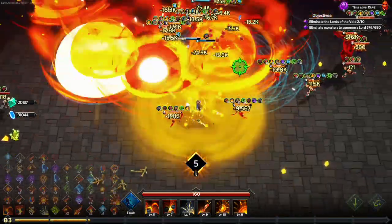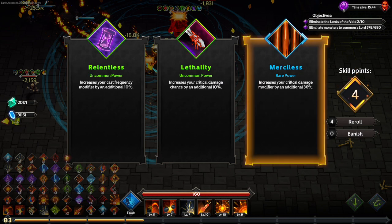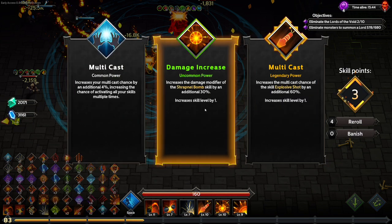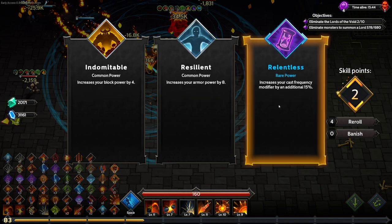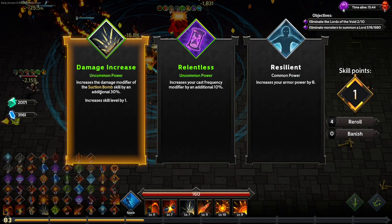At the end of the day it's all about having fun. We have five level-ups available! Multicast on those two abilities, critical damage modifier — that's going to be huge. Explosive Shot — it's legendary, we're going to take it. And then more cast frequency, and then more damage — perfect.